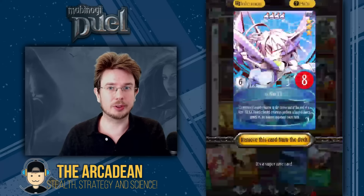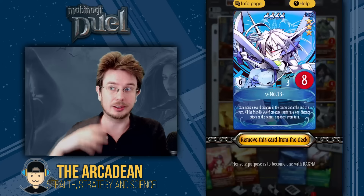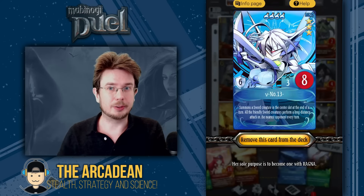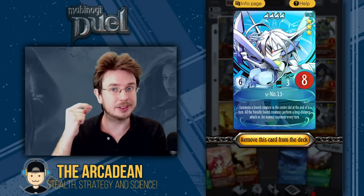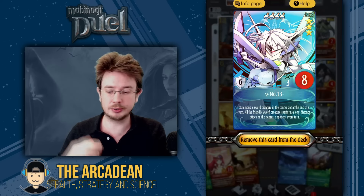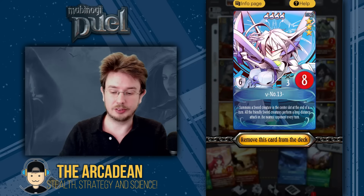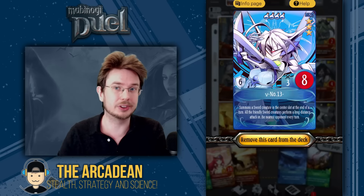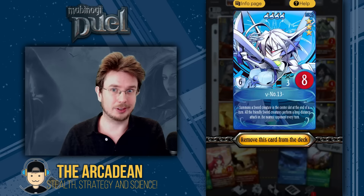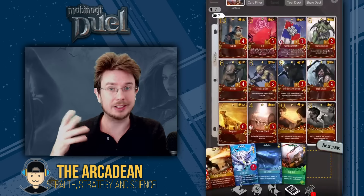And then V Number 13 — probably the best of the BlazBlue cards in general, and definitely the best one in this deck. The ability to summon two creatures, one of which is a pretty high attack value minion with all these extra effects on top — very very powerful. Your opponent has to deal with both her and the sword that she summons, otherwise they're in a lot of trouble. Next we have Ice Spear.